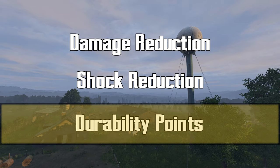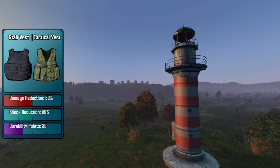Lastly, we have durability points. When your armor goes to zero durability, it will stop protecting you. Therefore, the lower durability your item has, the quicker it will get ruined and lose its effectiveness.